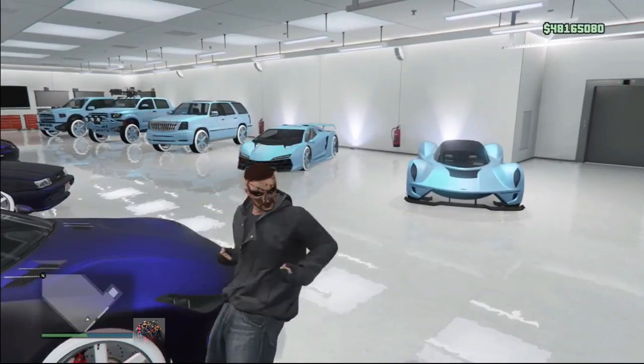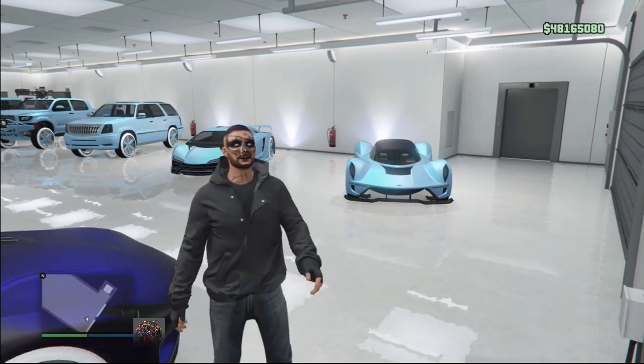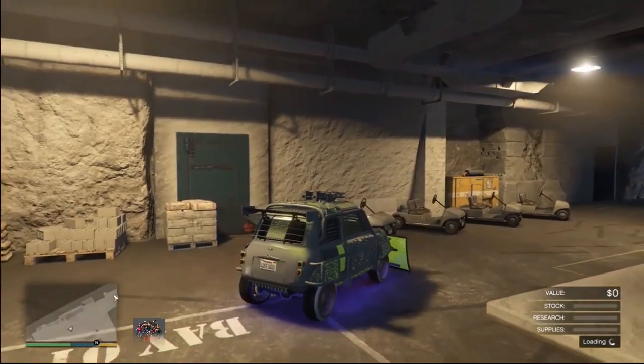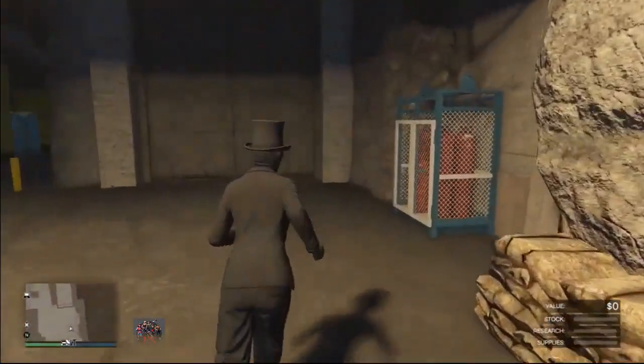By the way, you can sell the EC for 1.7 million — you can make insane money. Make sure you have the car you want to duplicate in the back of your MOC and drive it out. Then leave the EC or the car you want to duplicate in your bunker, and exit your bunker.